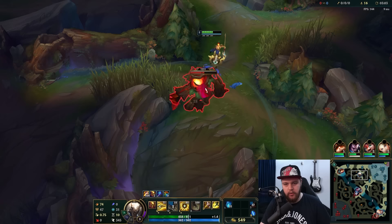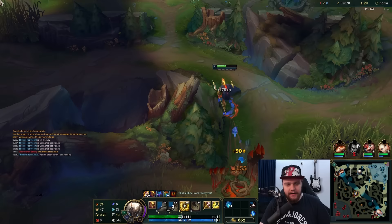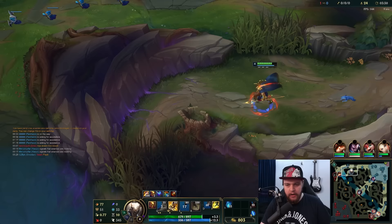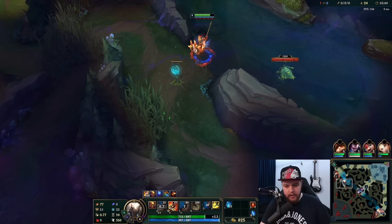Every auto attack you do gets you one of those stacks from your bar. This is actually kind of good because we know the Echo is now delayed in his jungle, so I can probably mess with him quite a bit on his blue buff. While walking, I'll charge my Q by casting it every single time - you get a stack regardless of whether it hits anything or not. We're just going to go super aggressive onto the Echo.